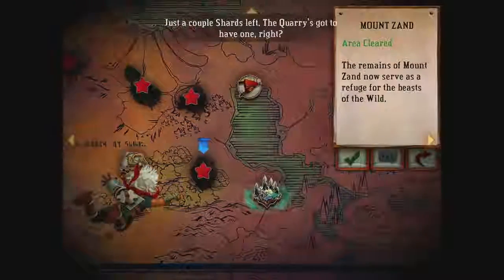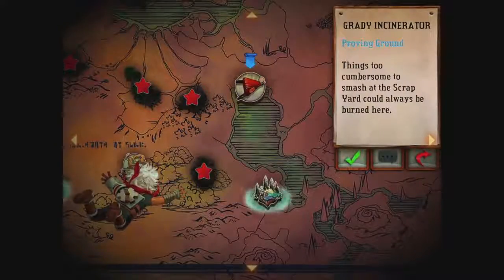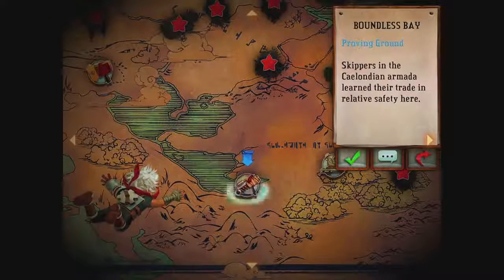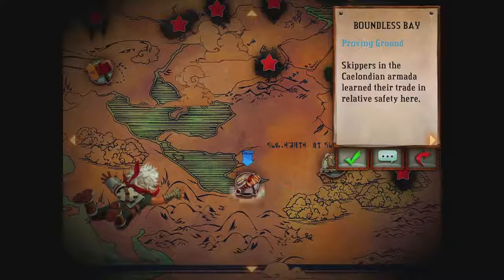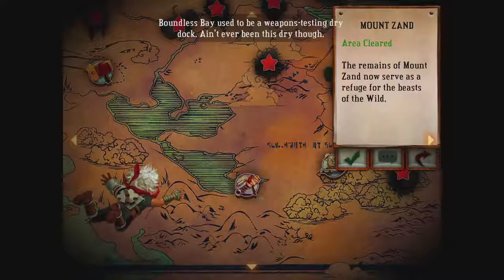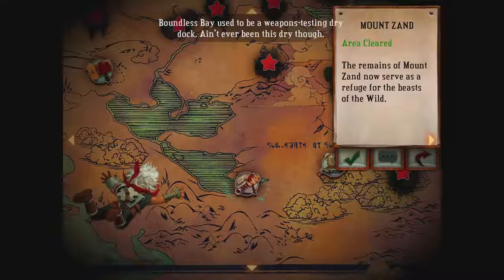Just a couple shards left — the quarry's gotta have one, right? Any new proving grounds? Where's our mortar proving ground? There you are. The Boundless Bay — a proving ground for the skippers. The skippers in the Salandian Armada learn their trade and relative safety here. The Boundless Bay used to be a weapons test in dry dock. Ain't never been this dry though.